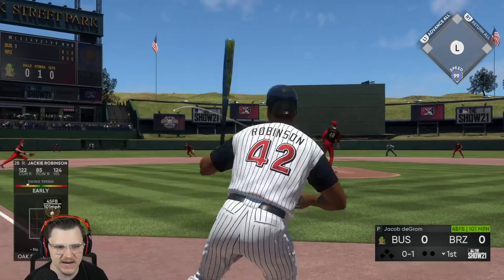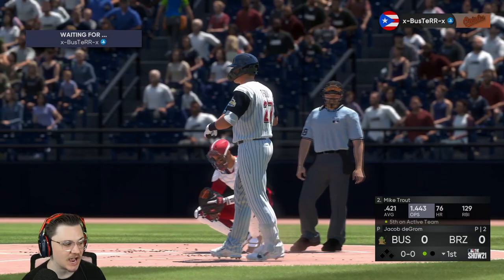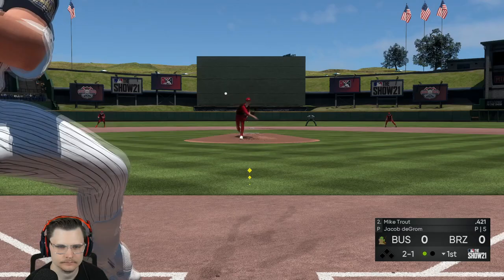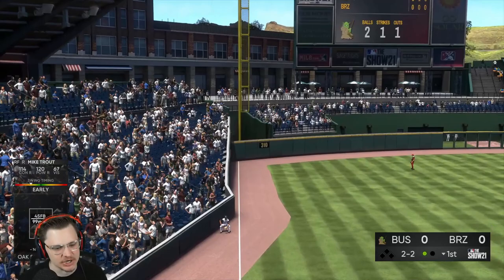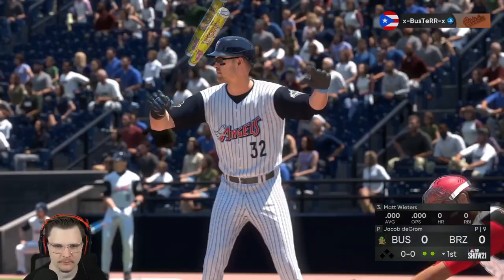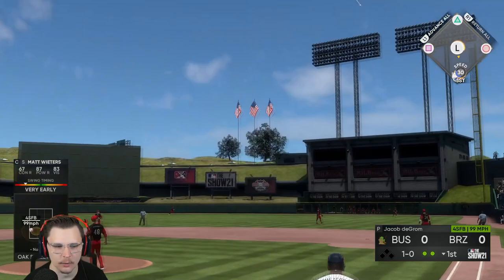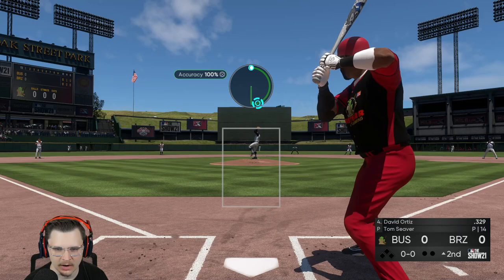Jackie's out in front of the 101 cheddar, one down. I know the PCI we're going to see on Matt Wieters against DeGrom is not going to be pretty. Mike Trout — we're yanking it foul, got to slow things down, piecing it just a hair slower. Two down. First AB with Matt — what is the PCI looking like? Very early — we are way out in front. We gotta chill.